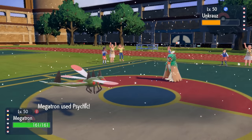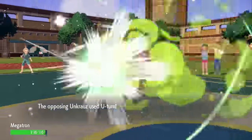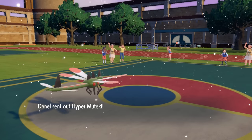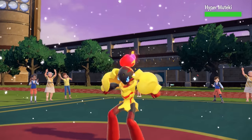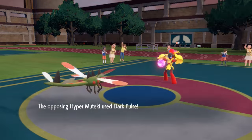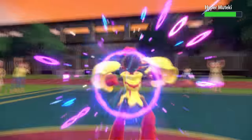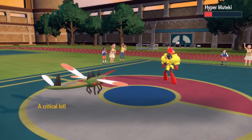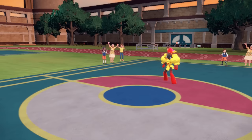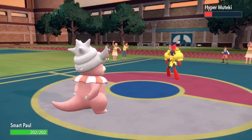I go for Psychic because I expected Kommo-o as a potential switch-in. But he just stays in with Decidueye, and the Psychic doesn't knock it out — unfortunate. He gets the U-turn and brings in Armarouge. Finally we get to see the wackest Shiny of all time — Game Freak truly dropped the ball on this one. I think they'll expect me to switch since I have Slowking in the back, but my main priority is to use Psychic to break its Focus Sash. I go for Psychic and get a critical hit, which is amazing, as he didn't go for a Fire move likely expecting Slowking. So I just go into Slowking anyway since Smart Paul has Regenerator, back to full and just out here having a time.